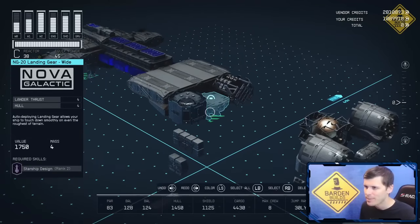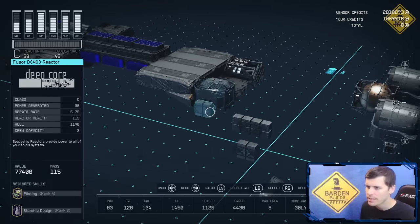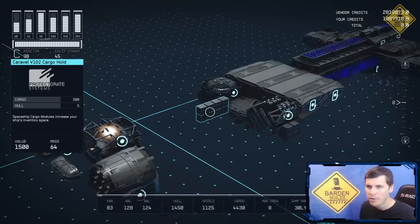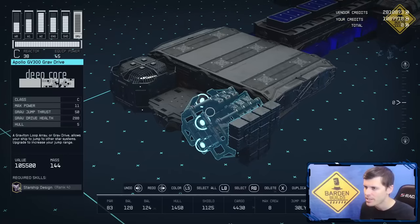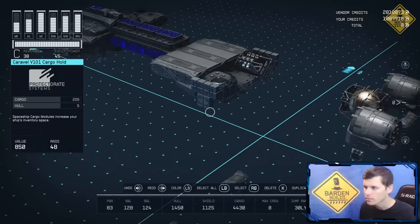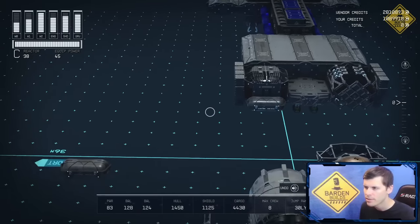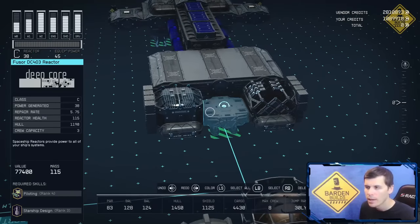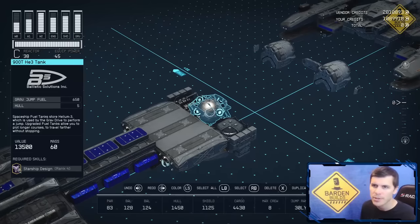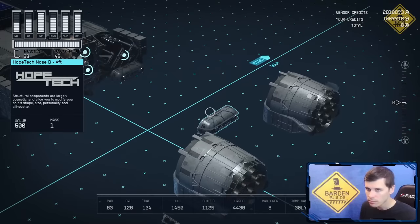You'll have to make a jump there if you want that specialized landing gear. I'm going to take a Caravel V101 cargo hold and snap it to the bottom snapping point of my reactor, and do the same on the other side snapping it to the bottom snap point of my grav drive. Then I'm going to do a Caravel V102 cargo hold, snapping that to the top connecting point of the grav drive, and another one to the top of the reactor piece. At this point, I'm going to connect the Hopetech pieces, snapping them to the bottom snapping points of the reactor and the grav drive. From here, I'm going to take a fuel tank — I ended up using the 900T HE3 tank — and connect that right on top of this landing gear. Then I'm going to take another Hopetech nose piece and connect it to the bottom snapping point of this fuel tank.